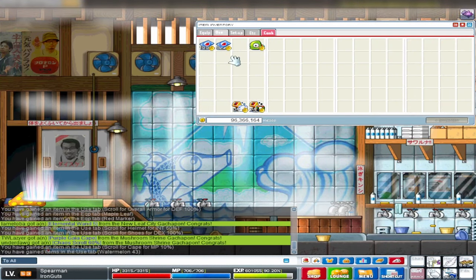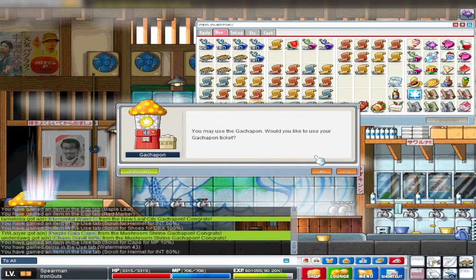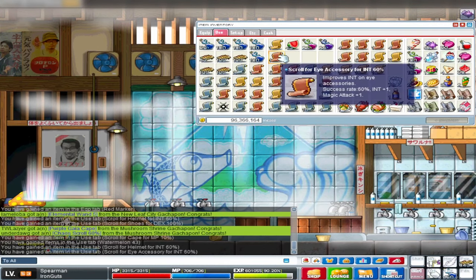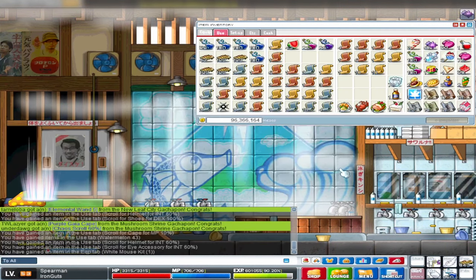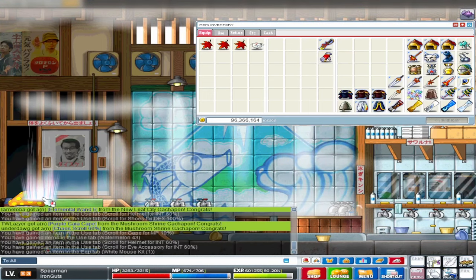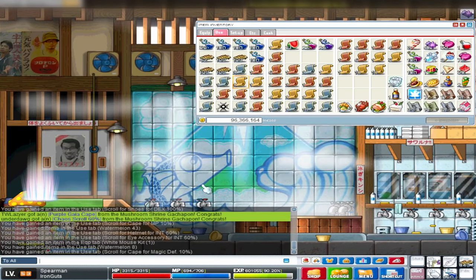We've almost spent 40 tickets here. Helmet int - what I'm gonna do with expensive scrolls is put them on my main account and sell them there. Of course, I'm not gonna give back the money because that would be cheating. I hope we can get scrolls with dex and strength so we can use them on our own equipment. More watermelons. I hope we can get at least one Sky Ski - that would be amazing.